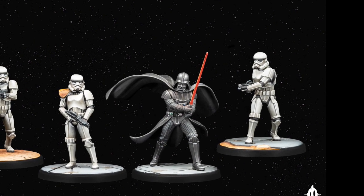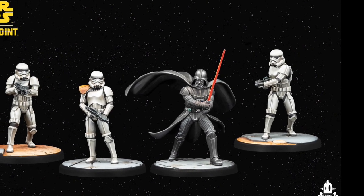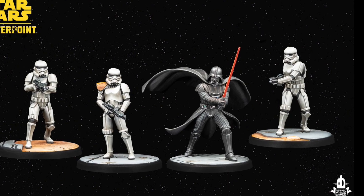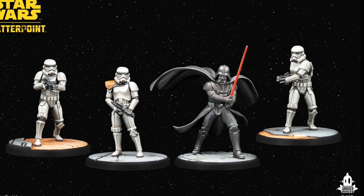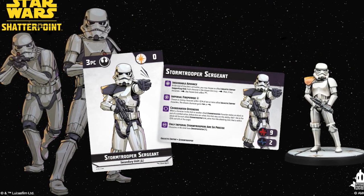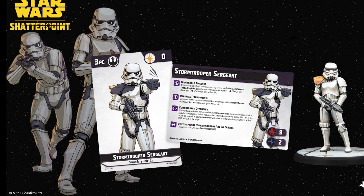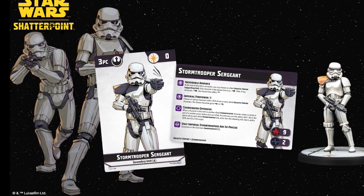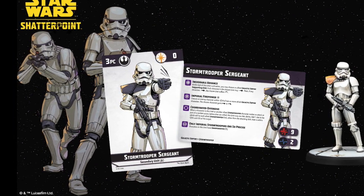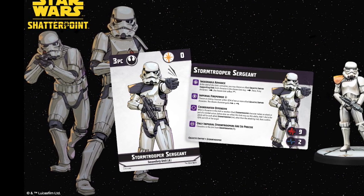Next up is the Fearless and Inventive squad pack. This has got Vader, imperial stormtroopers and a stormtrooper sergeant — a different pose to the one that came out with the Obi-Wan pack about a month ago. The sergeant costs three SP. When he activates you can move stormtroopers, and there's another option to add a disarm or immobile to some of your enemies.